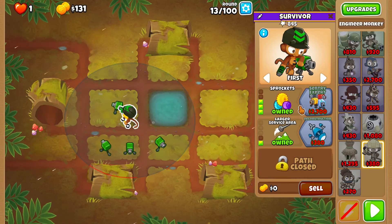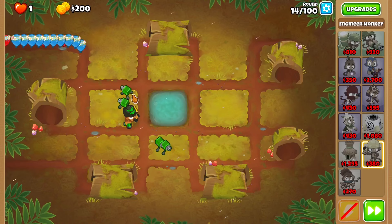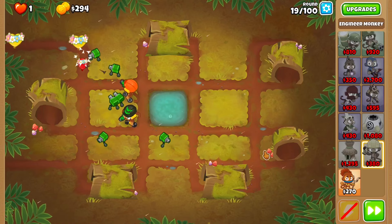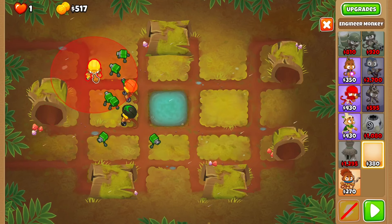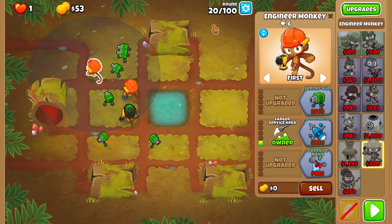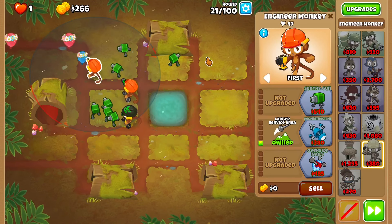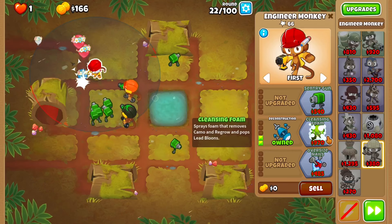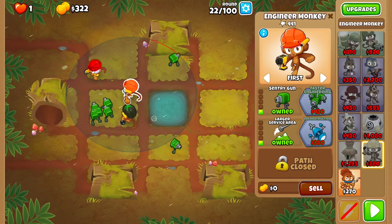I'm gonna be saving up for another Sprockets larger service area right up here. I will be back once I've gotten that. One thing I just remembered is I do think I need a middle path engineer, so I should really just go for that right now. I need it by wave 24. I hope I can get by that wave — I should be able to. If I can't, I'll just restart and go straight for it. And if I can get the cleansing foam, I'm setting it right there, then getting this to faster engineering and sprockets. See you then.